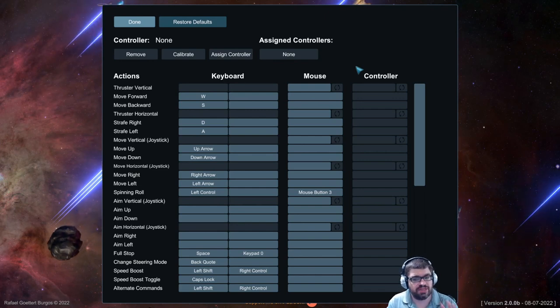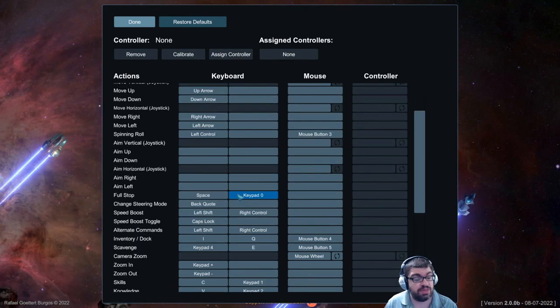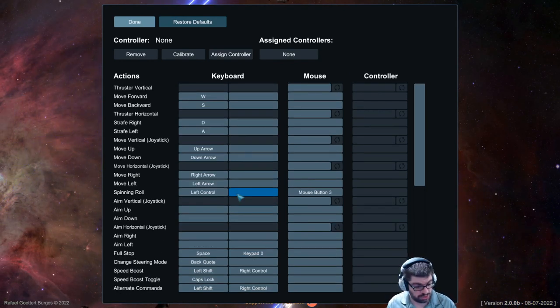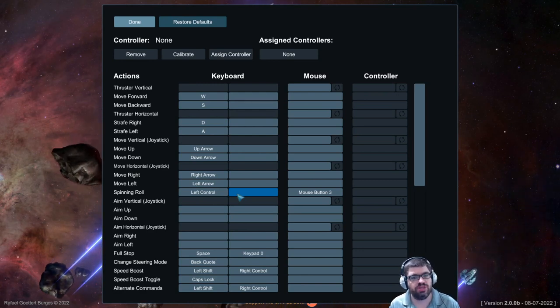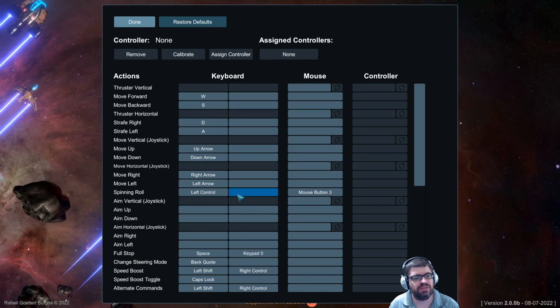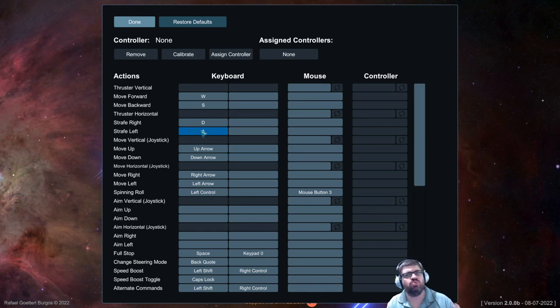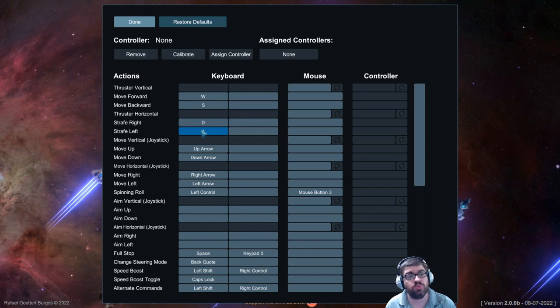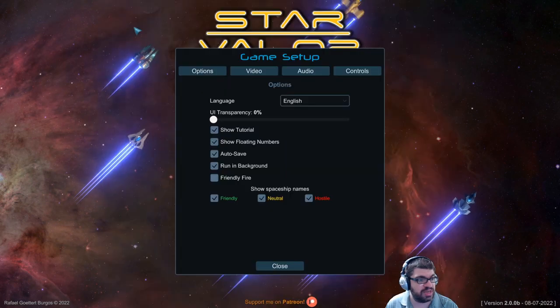I highly recommend coming to the controls and figuring out what you like. I've rebound a number of keys. There is the ability to switch between keyboard movement and mouse movement in-game — I'll show you that when we get there. I do have a complaint though: when you're actually in keyboard control, I don't seem to have the ability to strafe. In one mode I can strafe, in one mode I can't. That's just one of my complaints with the controls at this point.